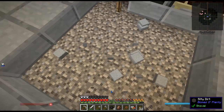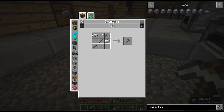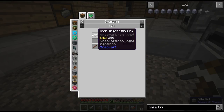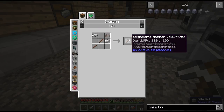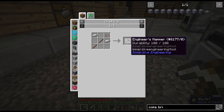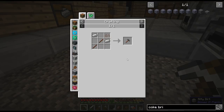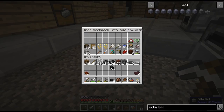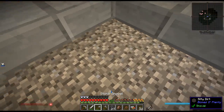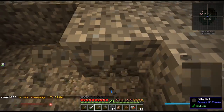I have the engineering's hammer from that village. Wait — don't you need to right-click the coke oven with an engineering's hammer to form it? How can you make this if you can't make treated sticks yet? Maybe it forms automatically. Let's just try it out — I'm going to need to go down two more blocks so we can build this.